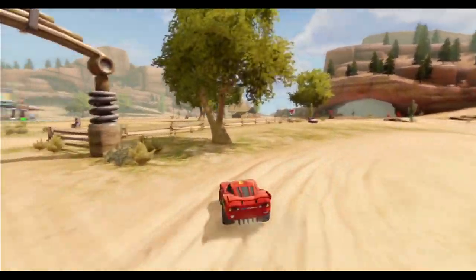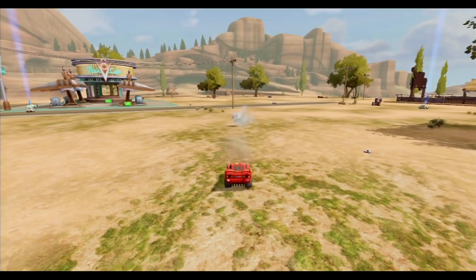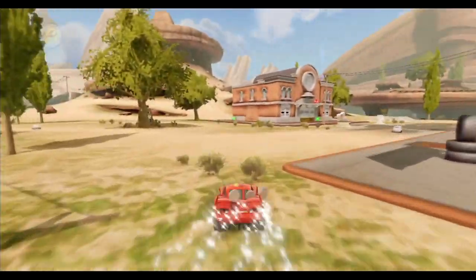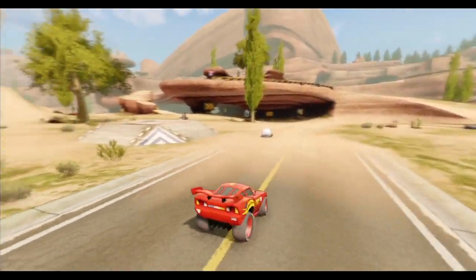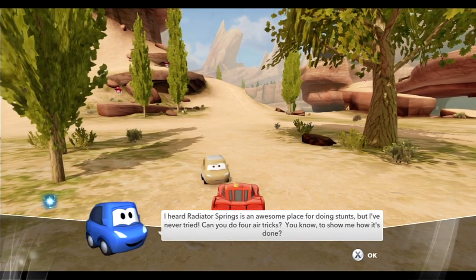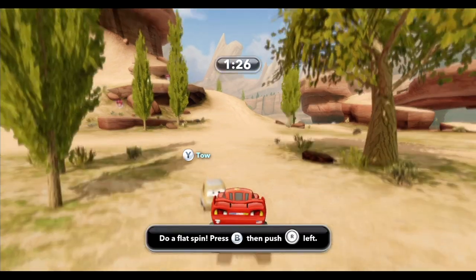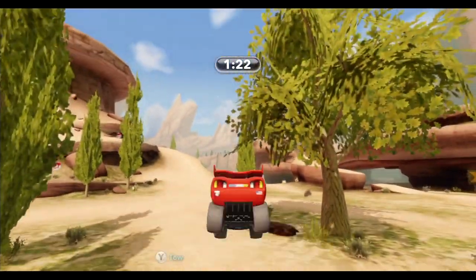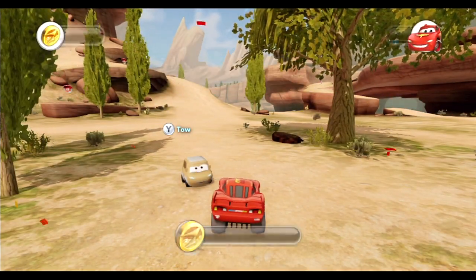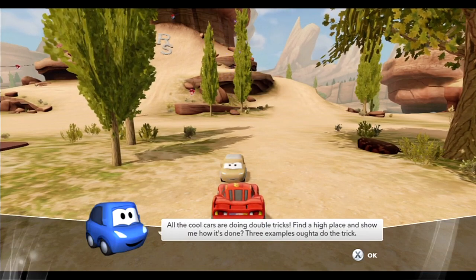I can tow a car when it gets close to me and then jump — not totally sure how to release them yet. Any other quests in the immediate vicinity? Same guy again — he heard this place is awesome for stunts and wants me to do four air tricks to show him how. So: spin, barrel roll, flip, backflip. That really wasn't much of a backflip but it counted. And now he has another quest.